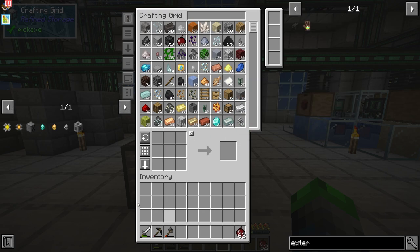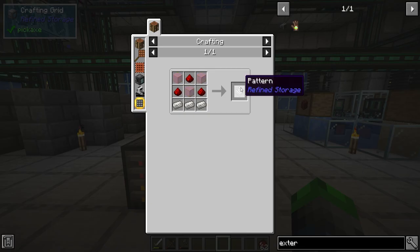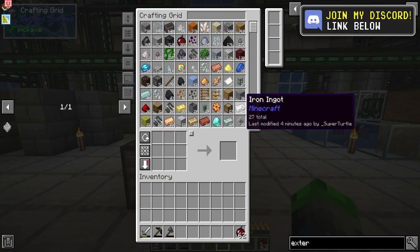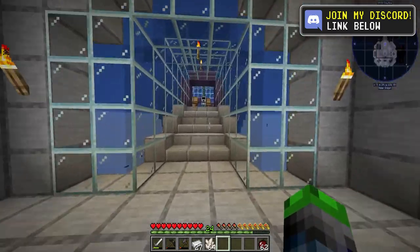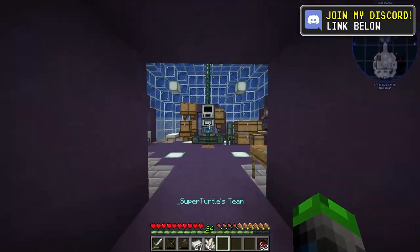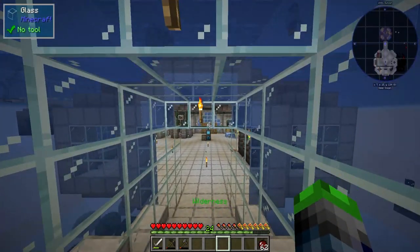So what do we need to do for auto-crafting? Well, there's a few different things. For one, we need to start off with this pattern, which is just glass, redstone, and quartz enriched iron. So we're going to go ahead and do this and put this in here, because we are making silicone. But that can wait — we can go ahead and make some more quartz enriched iron.